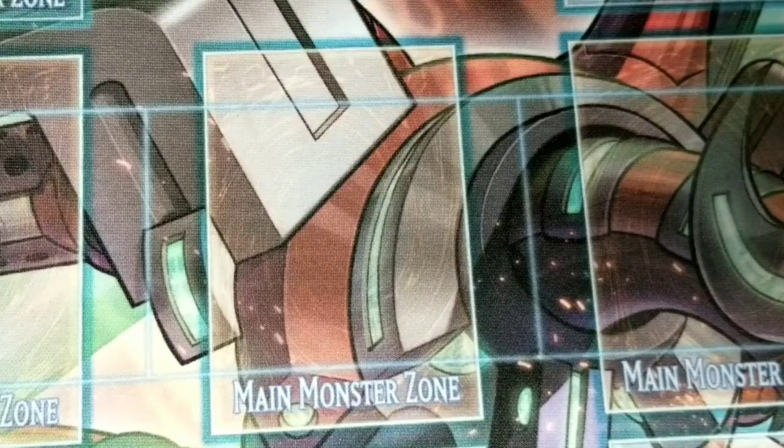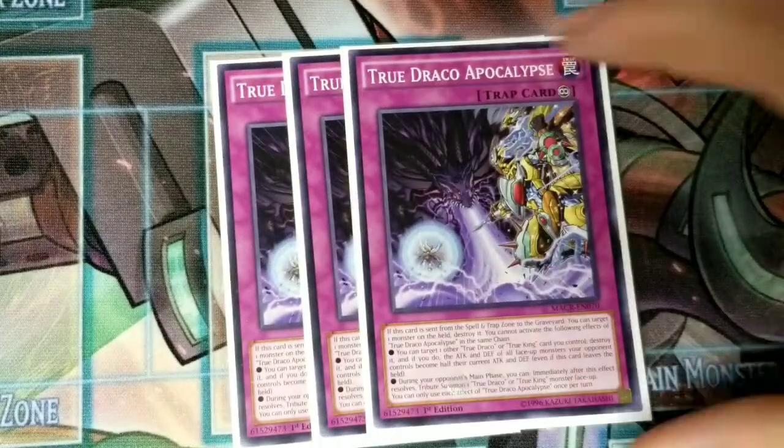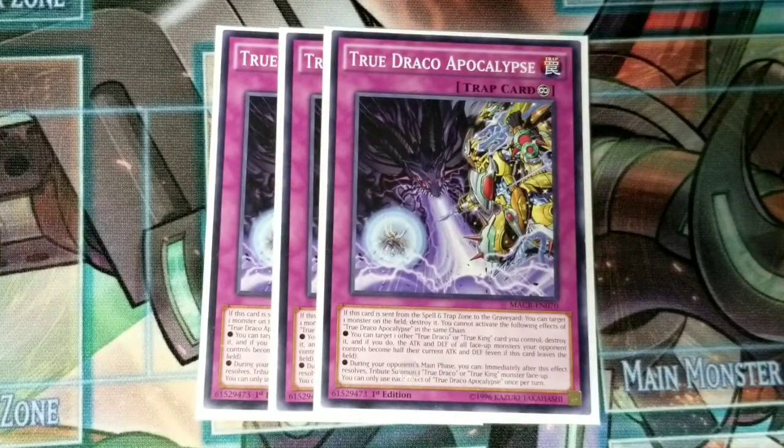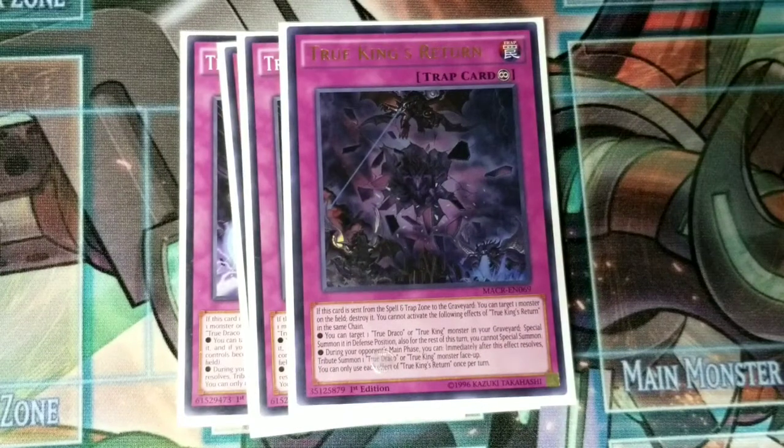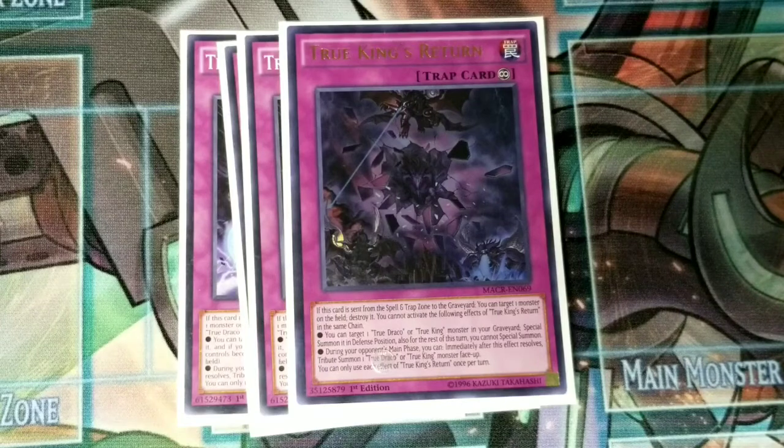Next for traps, you're running three True Draco Apocalypse. It's a tribute during your opponent's turn, which is always nice — it catches them off guard. And it pops monsters, which is always good for trying to break boards. The first effect is very irrelevant; you pop a card and then something gains attack — I hardly ever use it. Then you play one True King's Return. You can special summon a True King or True Draco monster from your graveyard, and it has the same tributing effect and popping effect.